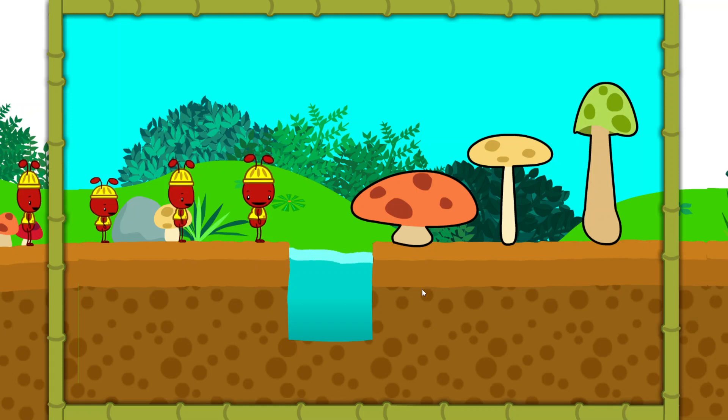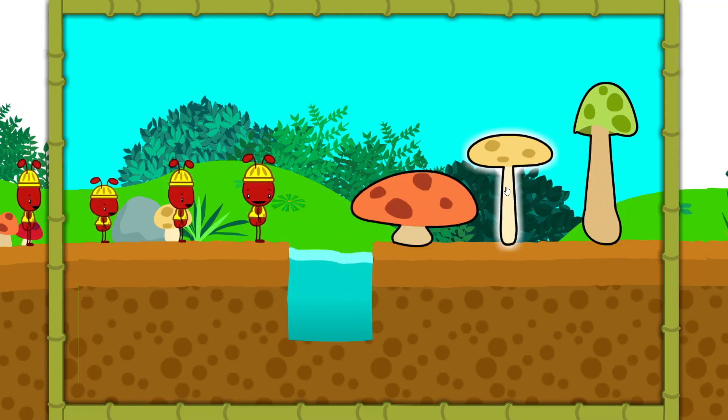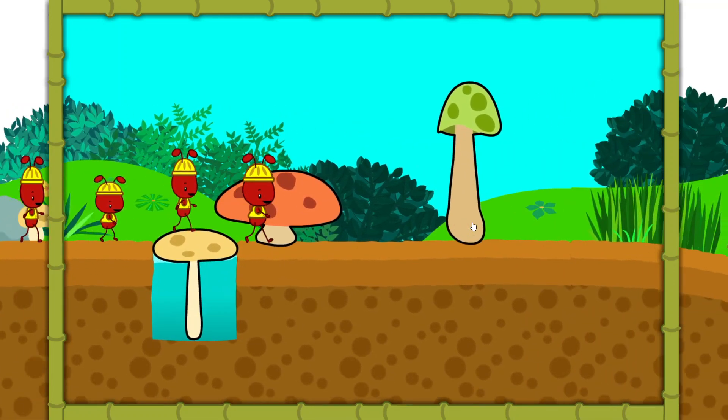Oh, no! The ants need to cross that stream, but the water is moving too quickly. Maybe one of those mushrooms would fit. We need to find a mushroom that is as tall from top to bottom as the stream. This mushroom is too wide. That mushroom fits just right. Let's keep going.